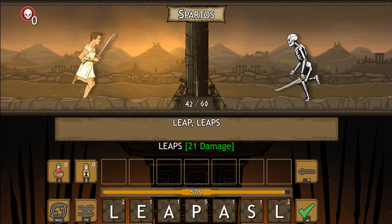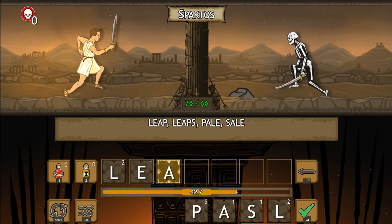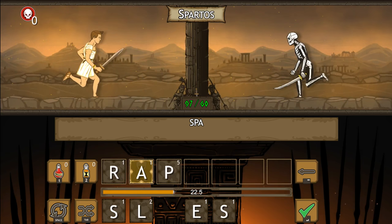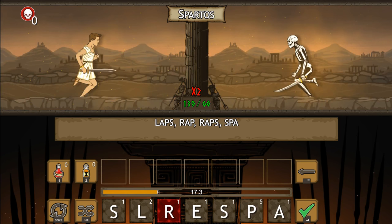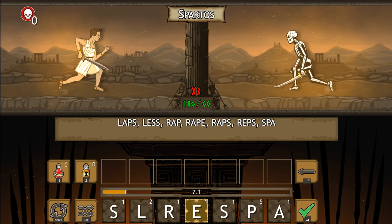Let's go leap. Leaps - that's easy. Pale. Sail, I guess. Yeah. Lease. Lee - I already did that though, right? Yeah. Peel. How about let's shuffle them around a little bit? Spa - we could do that. Wrap. Just like that. Wraps. And laps. Res - I don't know if res is a real word. We could do less. And how about rape - that's a word as well. Reps - that's another word. Man, we did 186 damage out of 60!